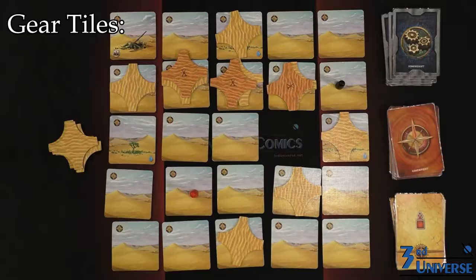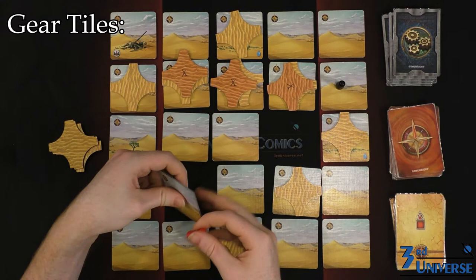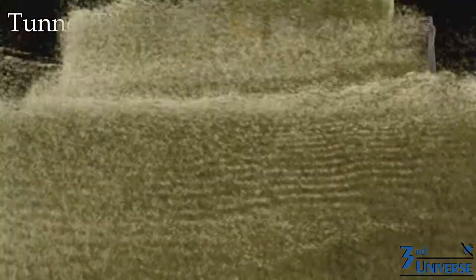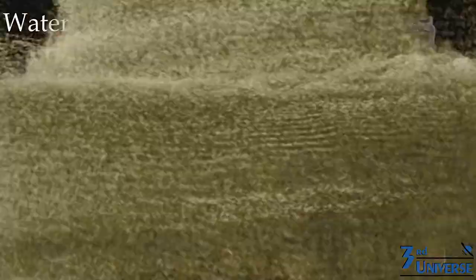Excavating allows you to flip over a tile. There are a number of different tiles you may uncover. The most common are the gear tiles, which have this symbol in the lower right-hand corner. Reveal one of these and you instantly grab the top card of the equipment deck. Three of these gear tiles are also tunnel tiles, which allow you to travel from one to the other as long as both tunnels are clear of sand.